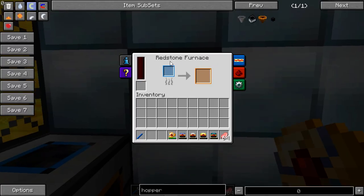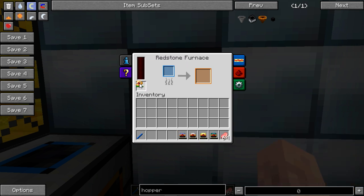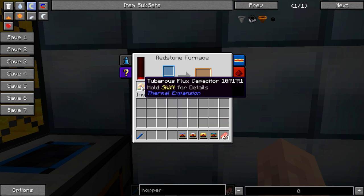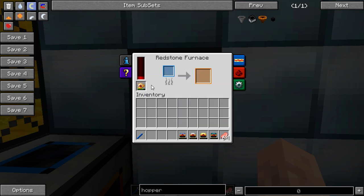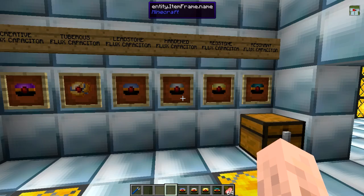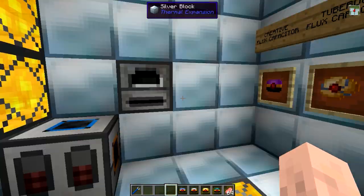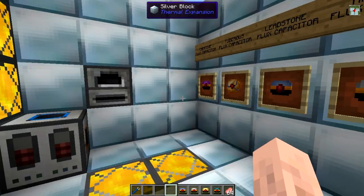Most of the machines in Thermal Expansion 3 have this slot underneath the power storage, which is where you would place a flux capacitor and it will slowly charge up there, as you can see. Hold shift and you'll see that the power is going down on there slowly. You do get a by-product from using the tuberous flux capacitors. They are disposable, but if you have an excess of redstone, lead nuggets, and potatoes, then why not use them up?